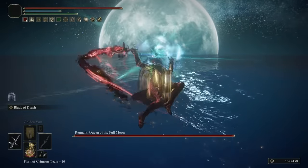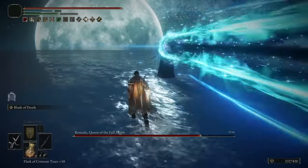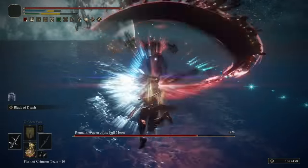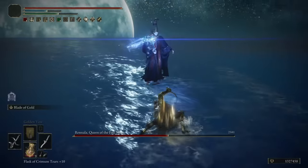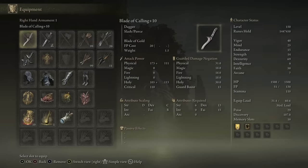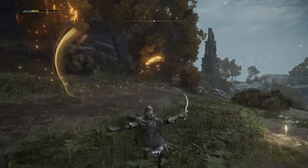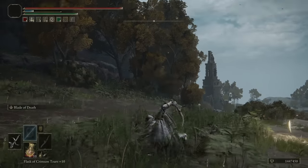It's interesting to do that comparison, but ultimately what we care about is using this ash of war — the Blade of Death — on enemies to reduce their health by 10%, and then going ham on them while they are extra vulnerable. Which is why we're pairing it with the Blade of Calling, another faith and dex scaling dagger. This has the Blade of Gold ash of war, which, like the Blade of Death, has a leap up in the air animation, a spin, and then a shoot projectile.